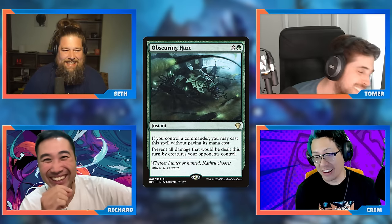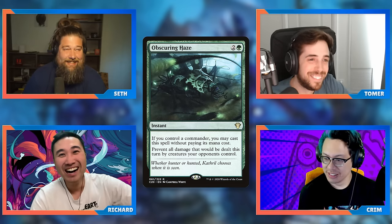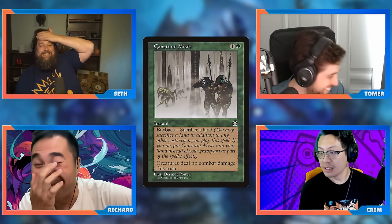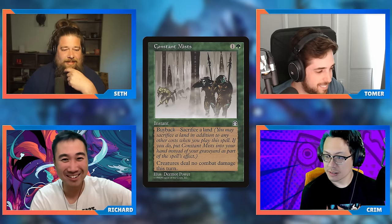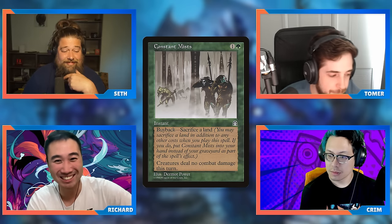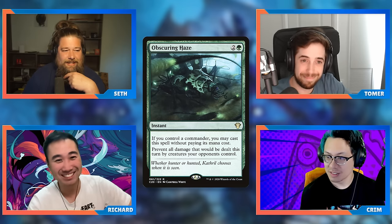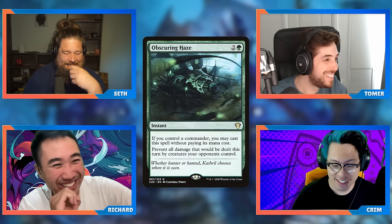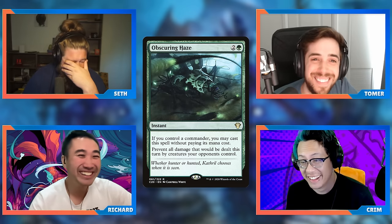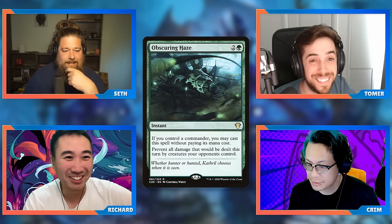I actually want a fog tier list. S-tier is Inkshield and everything else is D. I actually think Constant Mists is a card most decks cannot beat — you play it down and constant-miss every turn, and if they're not playing blue they're done. There are a lot of decks that just cannot deal with Constant Mists every turn assuming you make your land drops. But yeah, this is not the fog tier list — that's the special after-hours podcast.